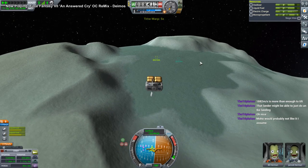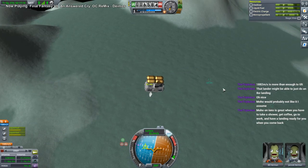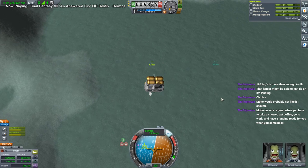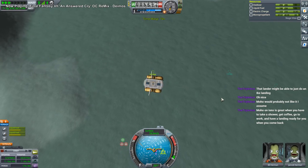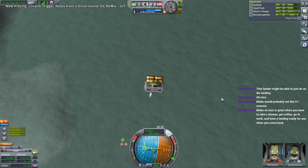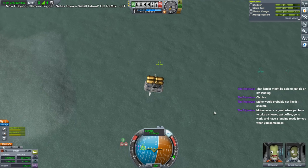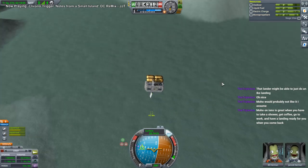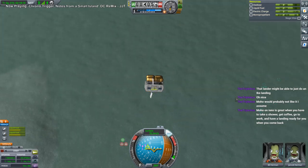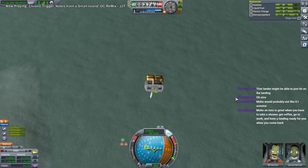Moho and Mercury are both bad news as far as I'm concerned. Stock ions are nice compared to actual ions. I will enthusiastically use stock ions once we get them. That might spur on our first Moho trip — we have not sent anything to Moho so far in this series.